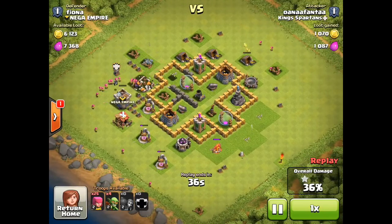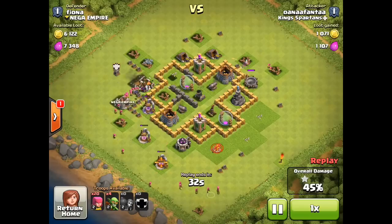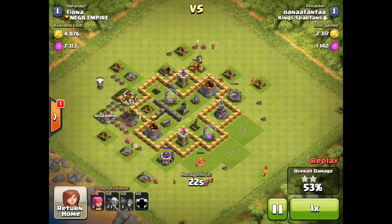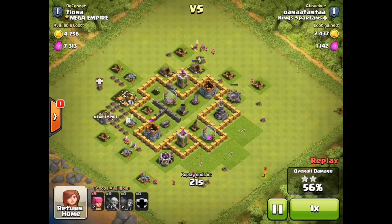30% of the base has already been taken, archers cleaned up around the outside, and we still have troops left. This is not even going to take all of our troops. We already have 45% — I didn't even need to drop those extra troops but did it for fun. We're going to easily clear out 50% without any issues. With level two archers and goblins, you can still wipe out two-star bases.